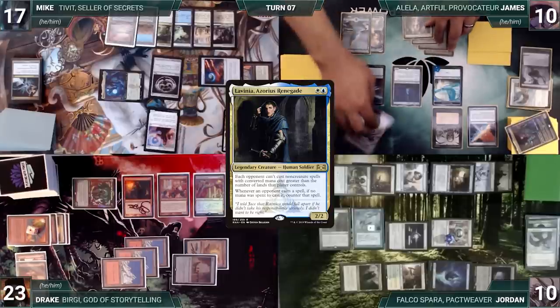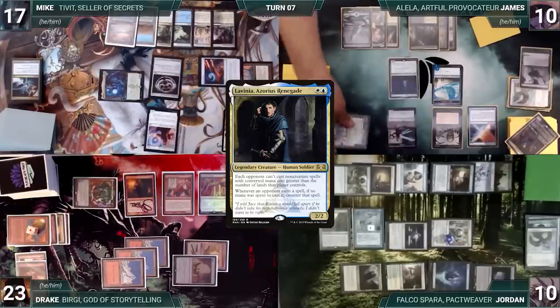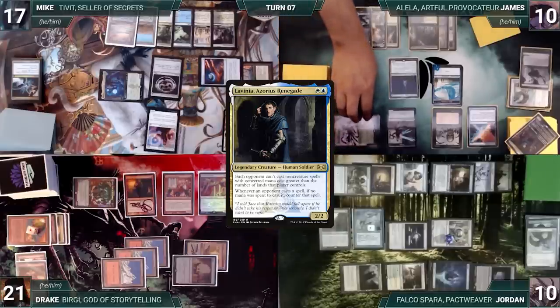James skips his draw step due to Necropotence. He moves to combat and attacks Drake with Alela. Drake takes it and James gains two. James moves to his end step, putting the Necro cards into his hand, then passes, discarding to hand size and exiling the discarded cards.